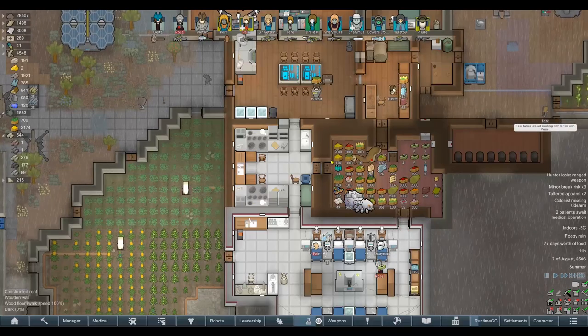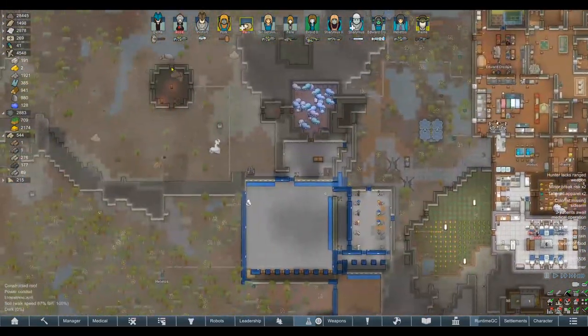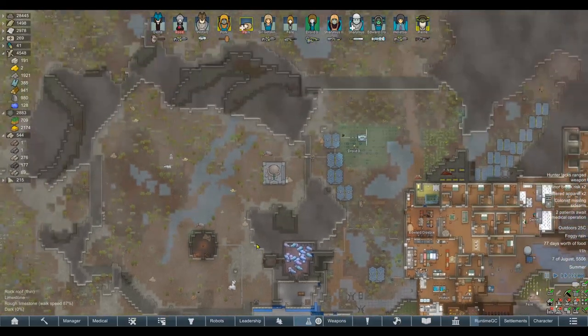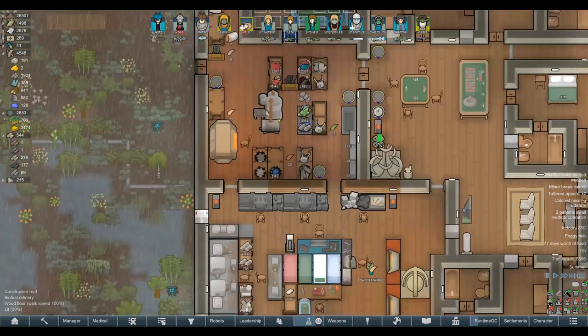The only thing I'm not confident about is our actual amount of resource because we lost our boomelopes. We've only got like three or four boomelopes left, so the amount of nutramine we can produce now is obviously a lot more limited.